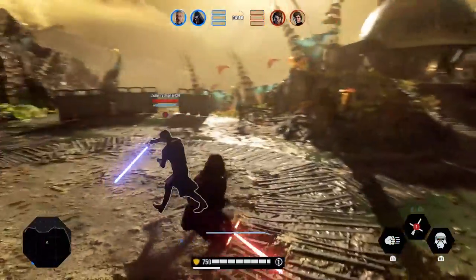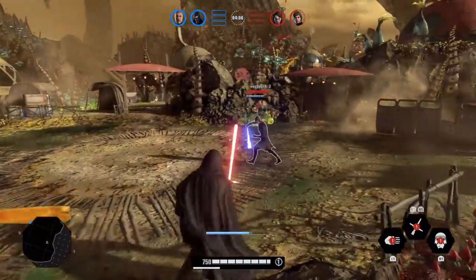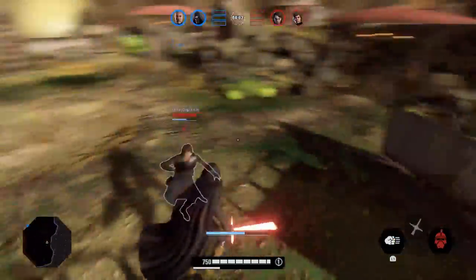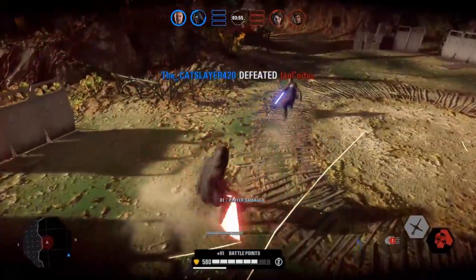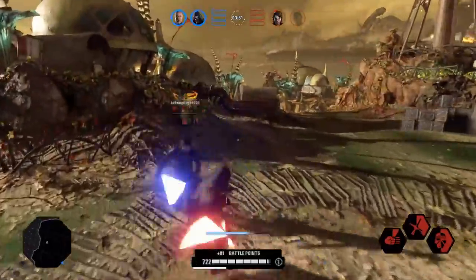If you miss the timing, you actually will not do the jump attack — you'll do a late attack after your feet touch the ground. It definitely takes practice, probably a little bit more practice than most other moves in the game, but once you get the timing down, you've basically got it down. And the timing, as far as I can tell, is pretty universal across characters, so once you get it down with one of them, you can probably do it with all the others.